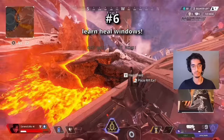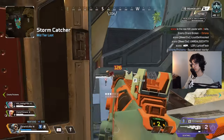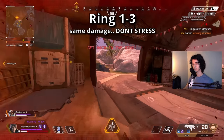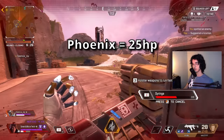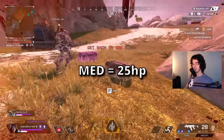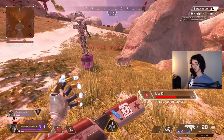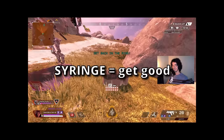Number six: learn heal windows. Have you ever died to zone from a mistimed heal? Me too — it's not fun and it's incredibly embarrassing. Ring one through three do the exact same damage, so you really shouldn't be caught off guard as long as you follow this. Whenever you want to use a phoenix kit in zone, do it before your last shield bar runs out — so at about 25 HP left. For med kits, wait two ticks into the storm, then do it. If the third tick begins, cancel it immediately and pop a syringe. As for syringes, you're fine 99% of the time.